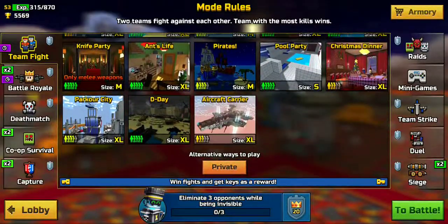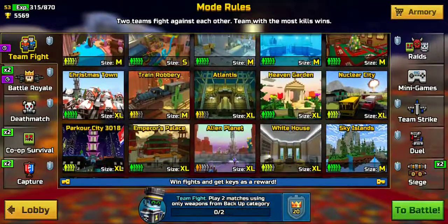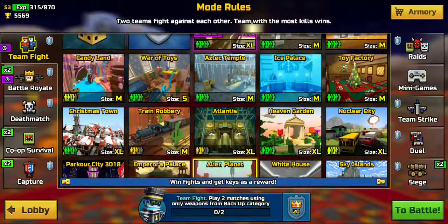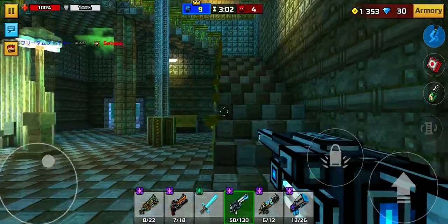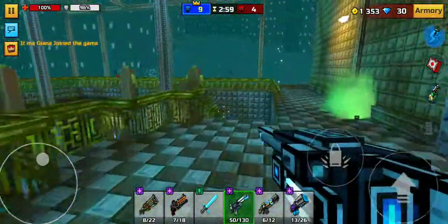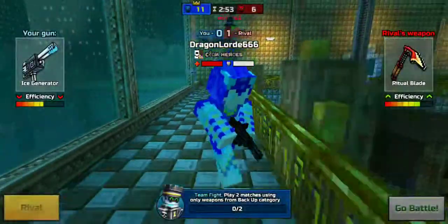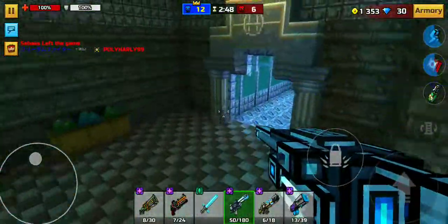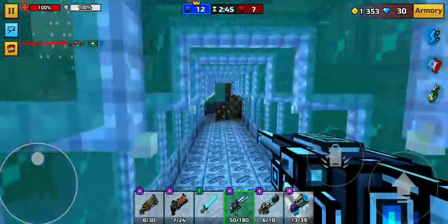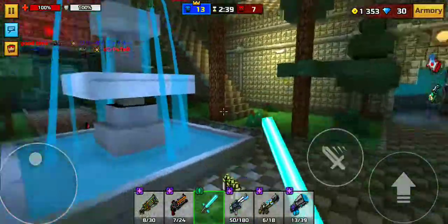I know a particular map that a lot of people don't play on. You might think it's Alien Planet — no, it's Atlantis. I used to love this map because it was really good for Toy Bomber. I used to have an overpowered Toy Bomber back in the day. When the level cap was around 36, I had a maxed-out Toy Bomber and I was so overpowered on this map — you could just spam it everywhere. Old memories.